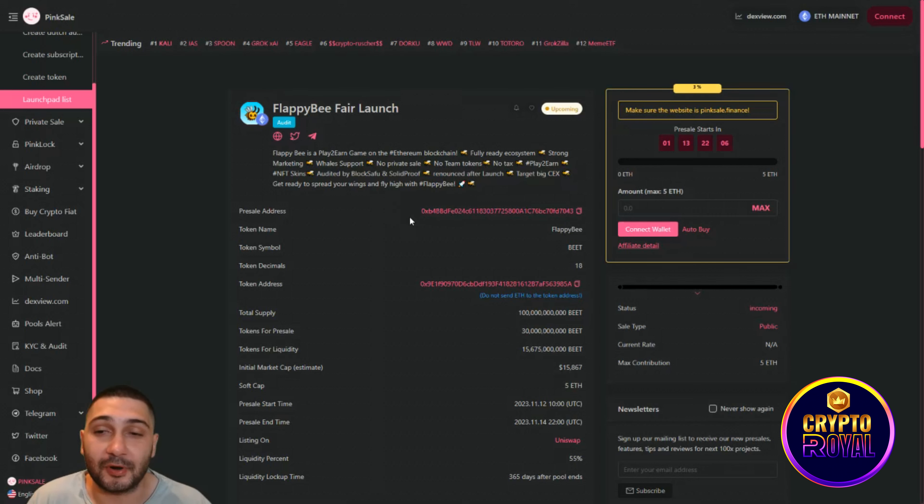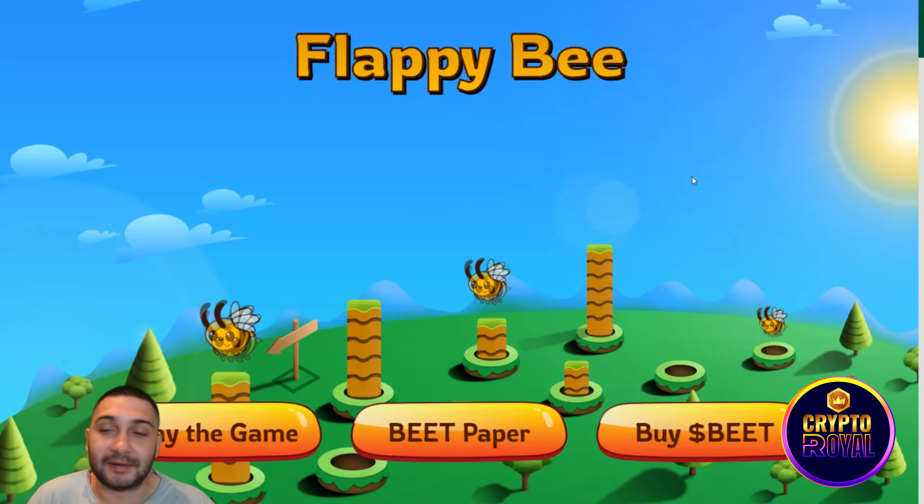Now what I also want to show you is their free mint, which is currently available. Let's see the rules for free minting — it's great stuff to earn. You can earn free BEET by playing Flappy B during the free mint event. Before proceeding please ensure you have completed the required procedure for full participation. To earn free BEET token: visit flappyb.com, connect your wallet, and ensure you have selected the Goerli network. I prefer MetaMask — it's very simple.